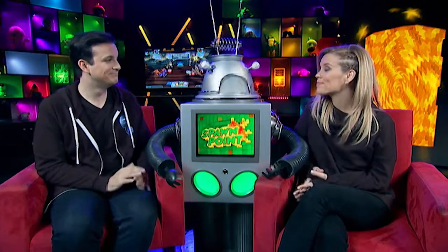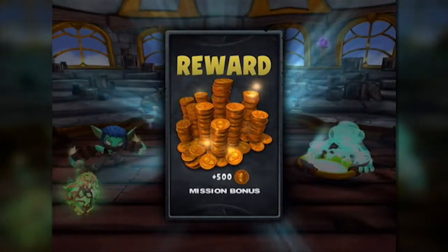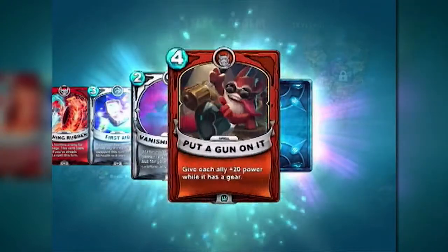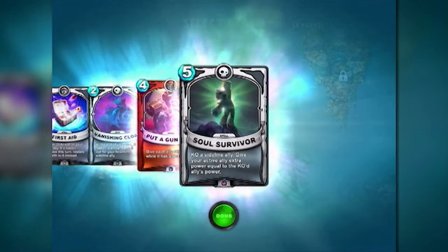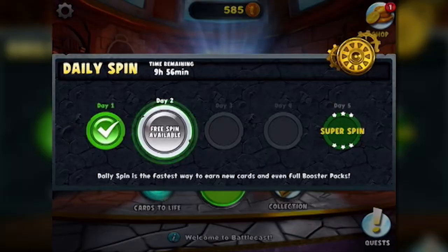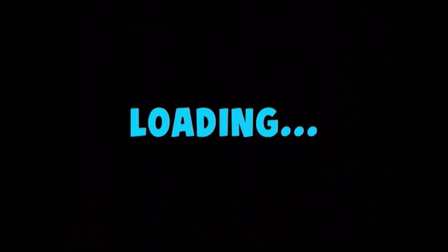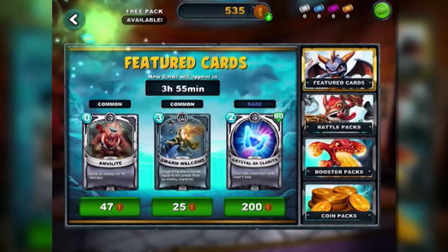We should also point out that this game does have an optional microtransaction element. Winning matches against other players or in story mode, or by completing challenges, will earn you in-game gold to buy new card packs. But you can also buy gold with real money. The game handled this really well, though — I happily played through story matches to earn gold to buy card packs. Plus, there are little bonuses if you load up the app daily, like a lucky spin for bonus cards and a daily card pack as well.